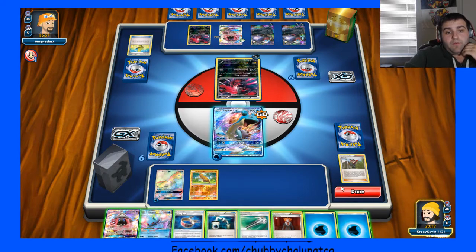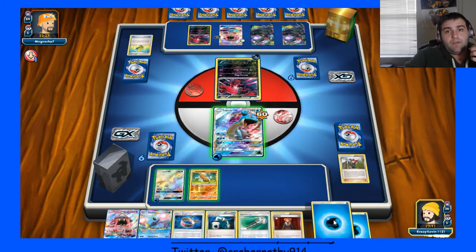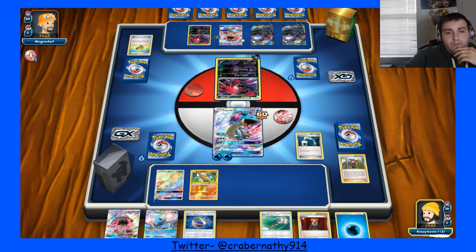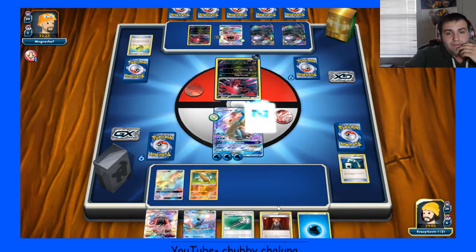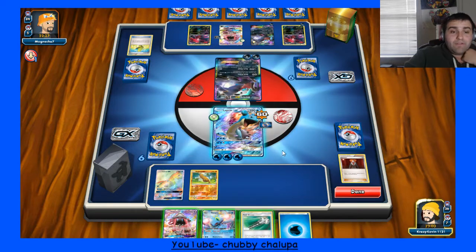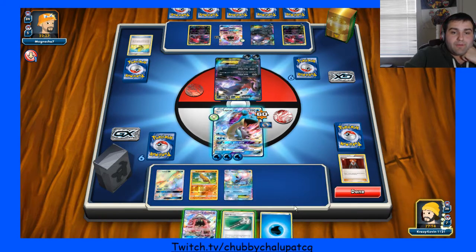I think that's ultimately what I'm going to do because he loses one energy ultimately, and yeah, that's worth it. So go Energy Switch to the active, Choice Band the active, and then Lysander up the Darkrai. I even have the Manaphy too, so I could have done it with this one. 20, 40 — might as well just drop it anyways. And then we're just going to burn it.